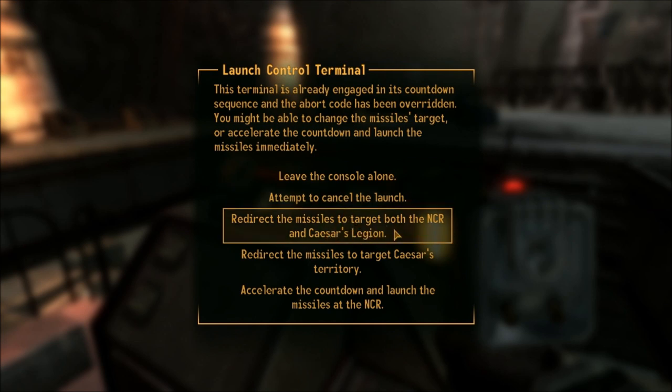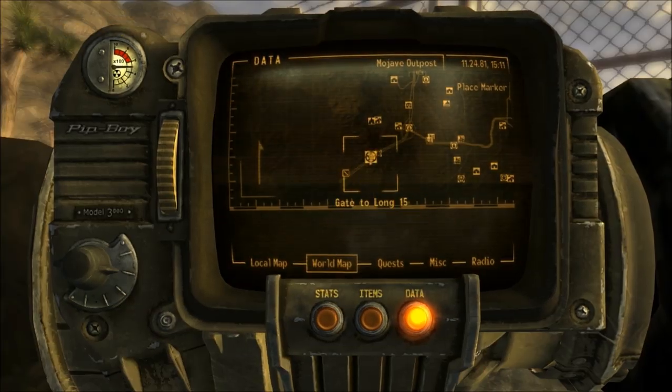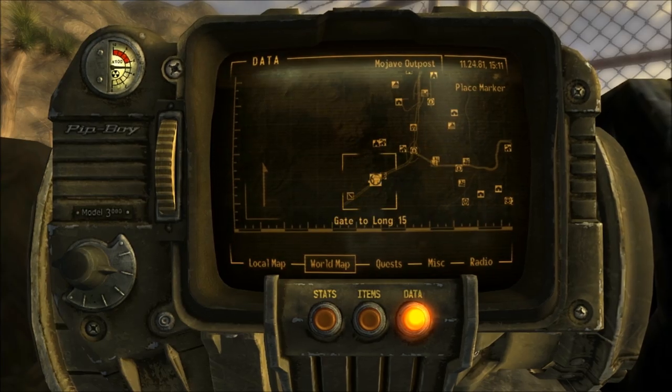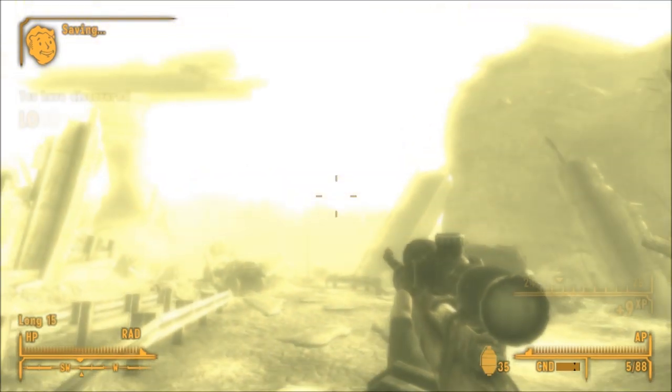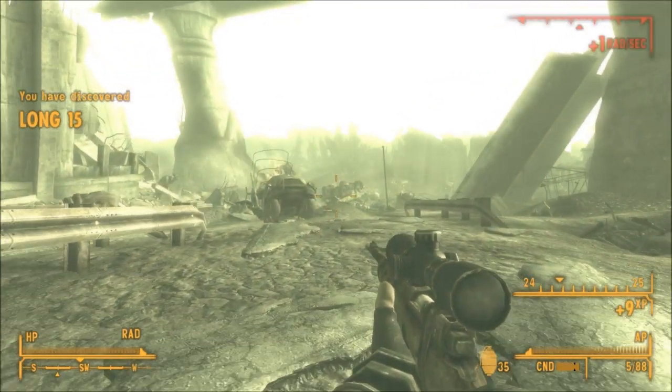What you're going to need to do is play through the Lonesome Road DLC until you get to the end and choose to redirect the missiles towards the NCR. Once you've done that, you will unlock the Long 15, which is the highly irradiated area that you decided to nuke.